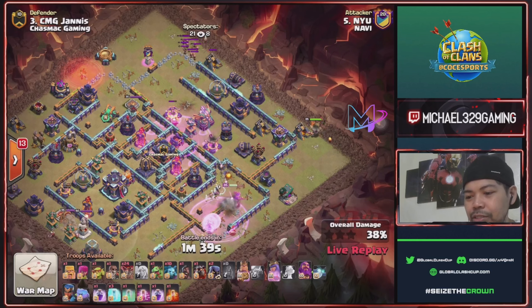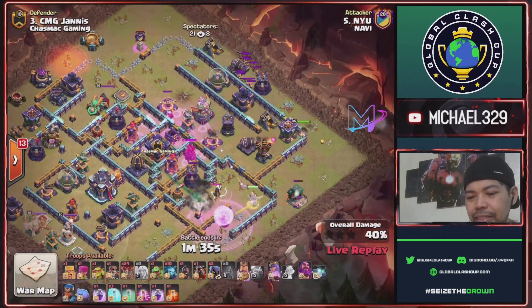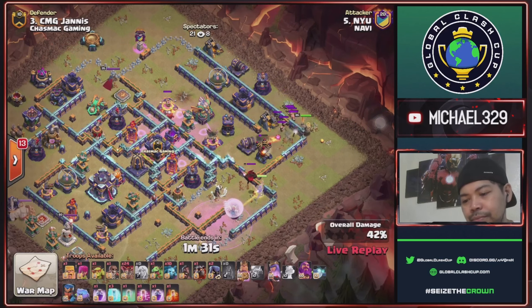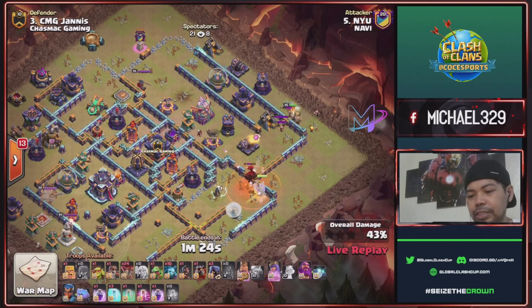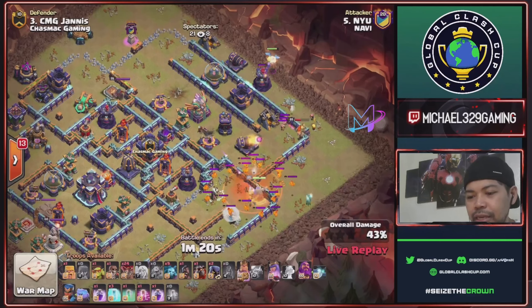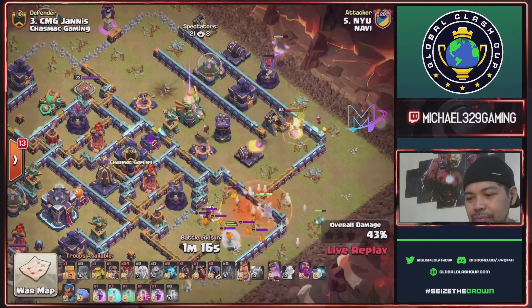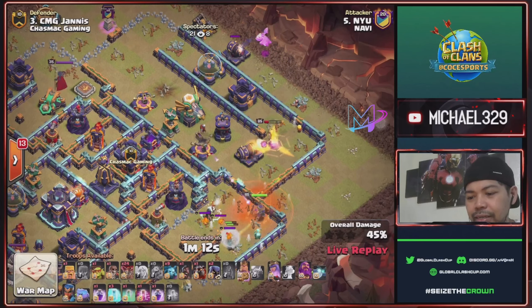Send king for this three o'clock defenses. Defending CC is combination of ragged loon, headhunter, lava, and archers. Poison spell for this enemy CC. One baby dragon for this wizard tower. King will continue to charge for this eagle area.